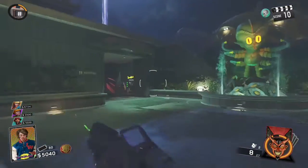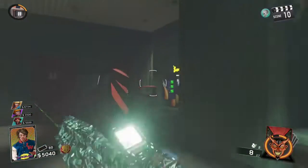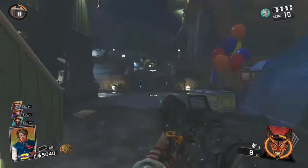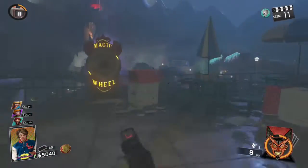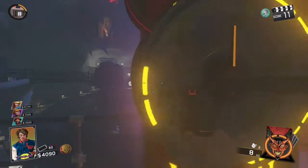Hey everybody, today I'll be showing you how to get the VPR in Infinite Warfare. First, you have to go in Zombies, and you go all the way over to the Magic Wheel of Fortune, or whatever you want to call it.